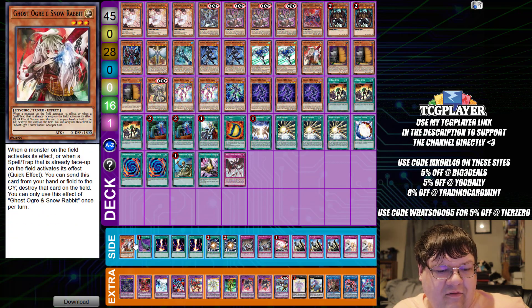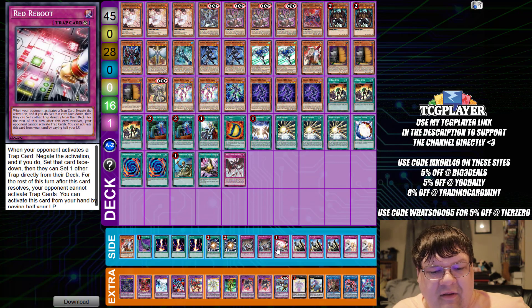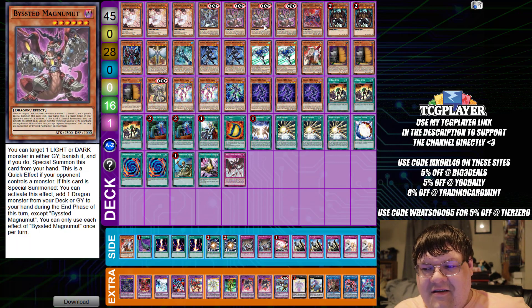Side deck here we have one Ghost Ogre, one Harpy's Feather Duster, triple Regecky, two Super Polys, two Evenly Matched, one Red Reboot, triple copies of Solemn Judgment, and two copies of Solemn Warning here. Wrapping up — yeah, there's not really much else to say. We're playing Hero cards with our Beasted cards now.